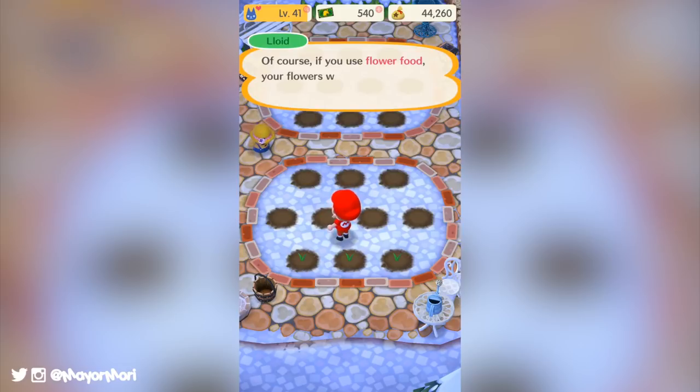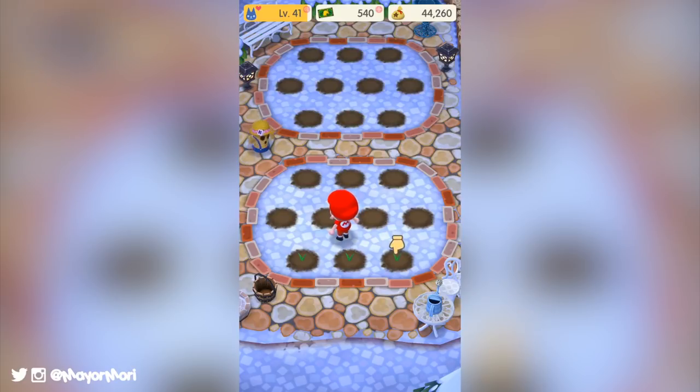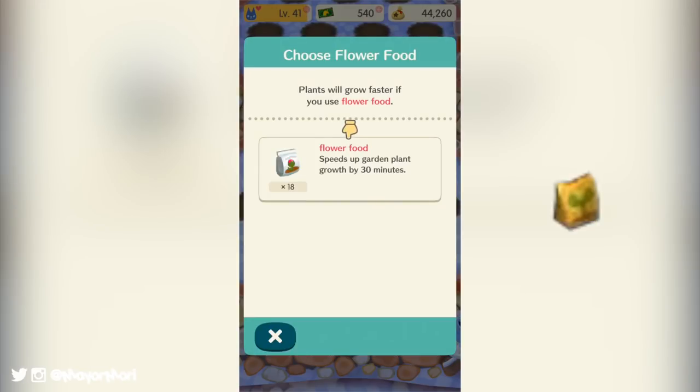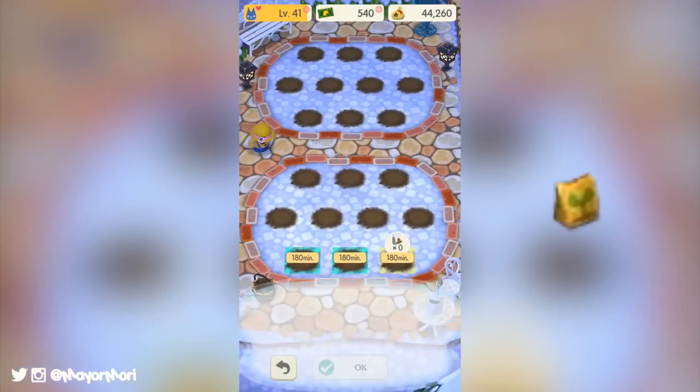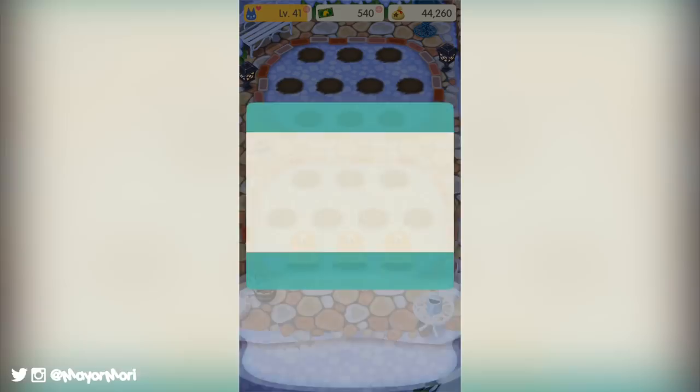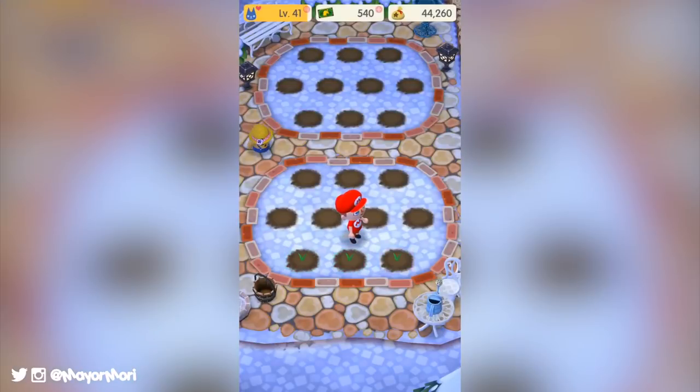The flowers are much like the fruit in the game and take three hours of real lifetime to bloom, but of course there are ways around this. Lloyd offers two methods of increasing speed, one of which is an item called flower food, which is much like fertilizer. If you choose to use it, it increases growth by 30 minutes, and if you use six flower foods you can grow your flower instantly.